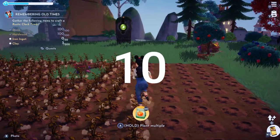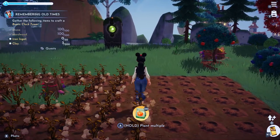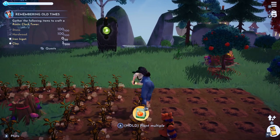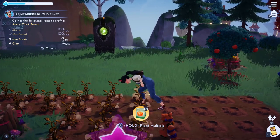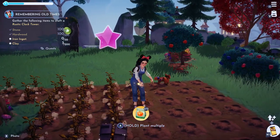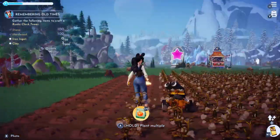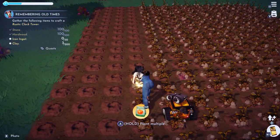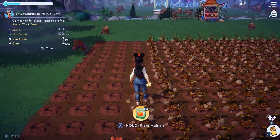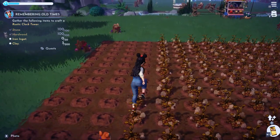Number ten: take advantage of the rainfall. When it rains, everything you planted is going to get watered automatically. I seriously mean take advantage of this — if you're trying to make a lot of money, watering hundreds of pumpkins is dreadful. So every time you see it raining, stop what you're doing and go plant some crops. You'll thank me later for this, especially if you are a new player — it'll save you so much time.